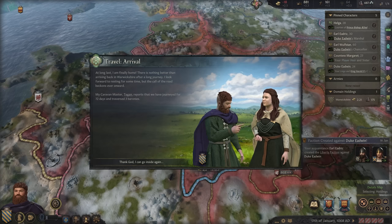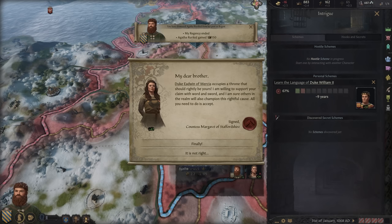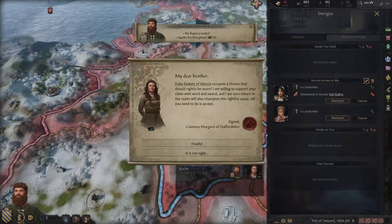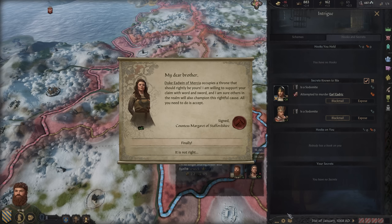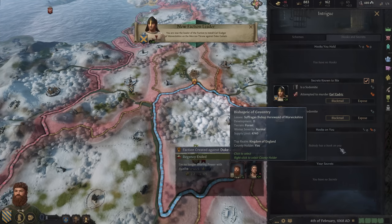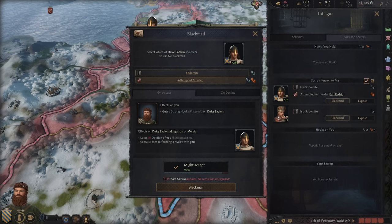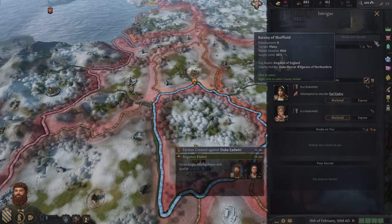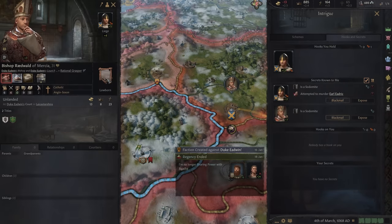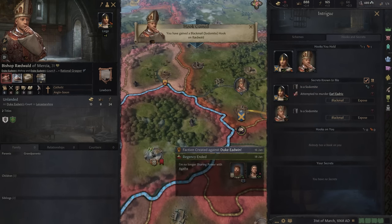Now we're back home, which feels great. What we need to do is blackmail. My sister would like to support me — she wants me to take over, joining the faction to install ourselves as leader on the Mercian throne. I've got to do that. I've got to blackmail Duke Edwin — attempt at murder, and sure he's a sodomite too. That's a strong hook which I now have. And what about the Bishop of Mercia? Those two were connected — now I've got two hooks.